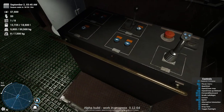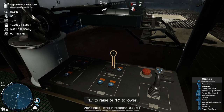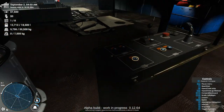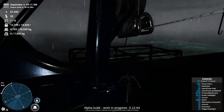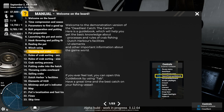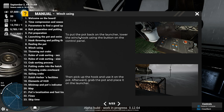Turn the table back - what the heck is it? Raise and lower - oh that's the throw-out. What's step number three? Attach the pot rope first - rope into it first. Guide the winch - using the winch to put the pot back on the launcher: lower the winch hook using the button on the control panel, then pick up the hook.